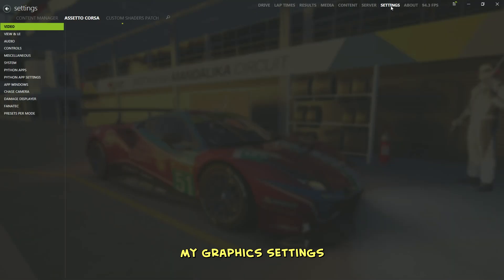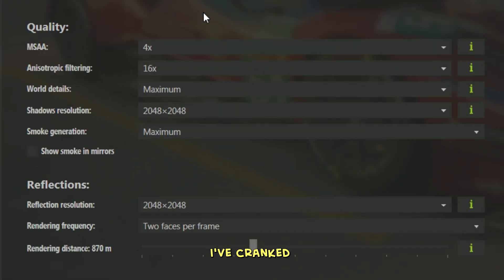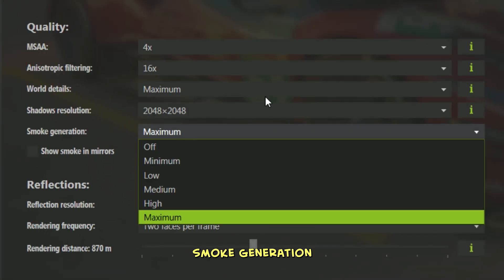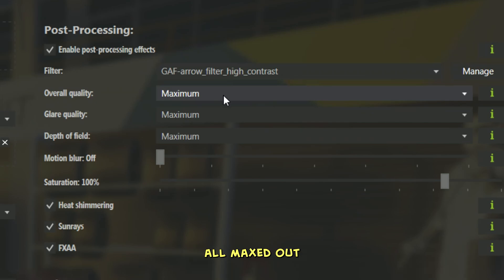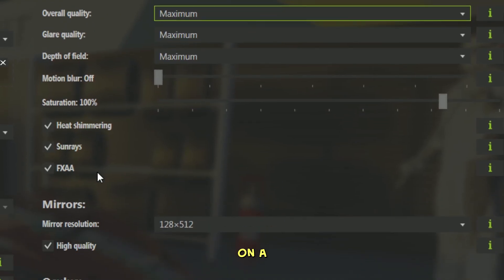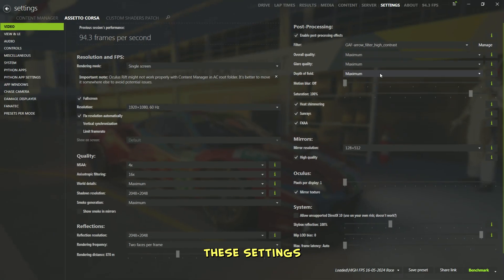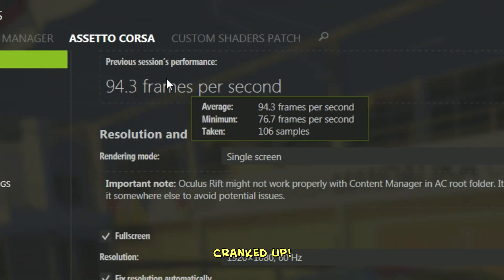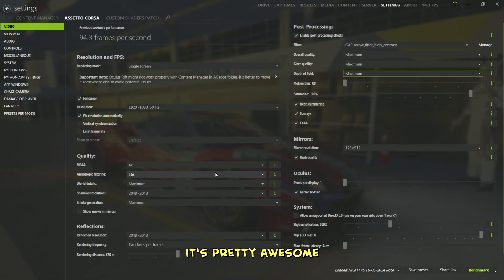Let me show you my graphics settings first. I've cranked everything up to maximum — world details, smoke generation, post-processing settings all maxed out, with heat shimmering, sun rays, and high quality mirrors activated. On a not-so-good day these settings alone can really turn into an FPS killer, but as you saw earlier, that's not really the case here. The game's still running smooth even with everything cranked up — it's pretty awesome to get this kind of performance without having to dial anything back.